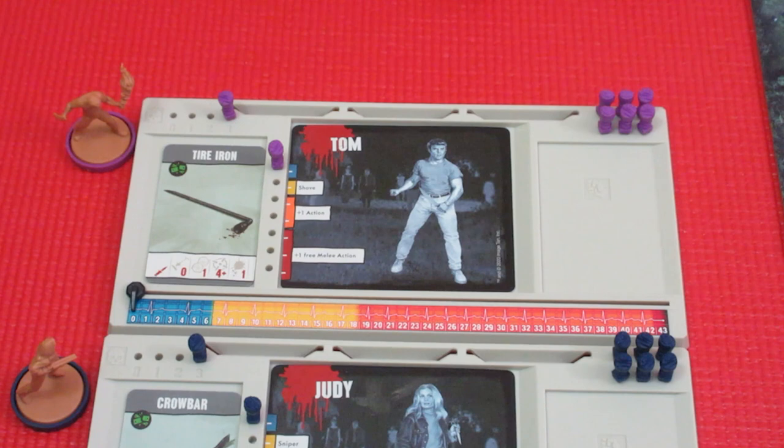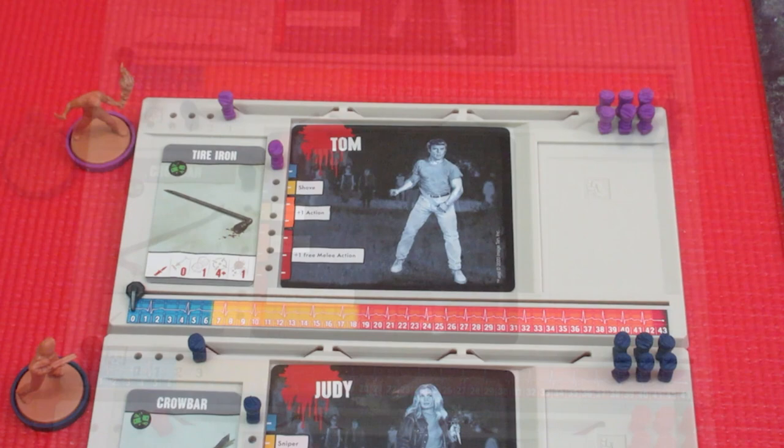In this game we have three different types of zombies and two special zombies. We have regular ghouls, fatty ghouls, and breaker ghouls. Breaker ghouls smash open doors and tear down barricades — not good.